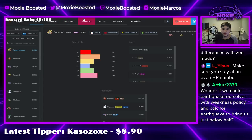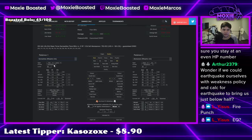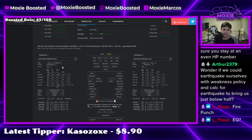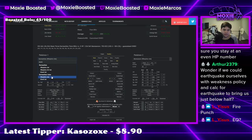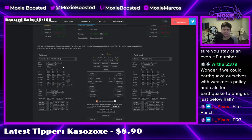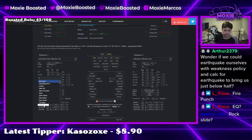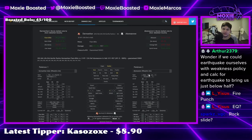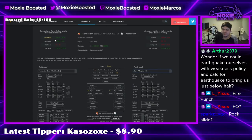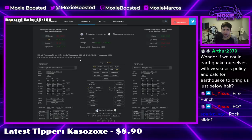Is Fire Punch enough to KO Zacian? Pikalytics is breaking — oh that's the wrong one. Still not working. I guess we'll just increase the stat manually. I think I might end up running Rock Slide but I probably get more out of just running STAB moves. Pikalytics is breaking again — I hate when this happens. It's never happened on stream yet but sometimes Pikalytics just breaks.